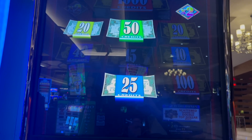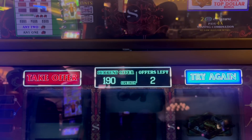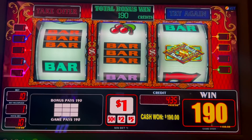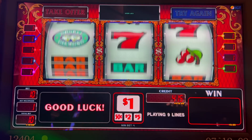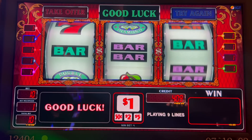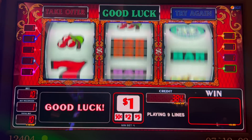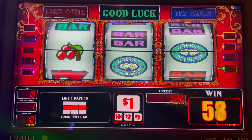190 credits. Mark says take it. Let's double check — see what the machine says. The machine says take offer, Mark says take offer. Let's take the offer — 190 bucks. We're up to $435 in the machine now. Let's keep on going. Cherries are always good. That's 60 bucks right there — double double cherry. We will take that.